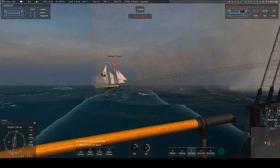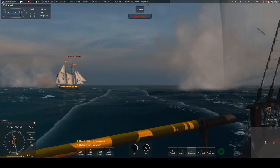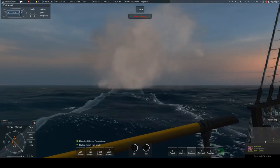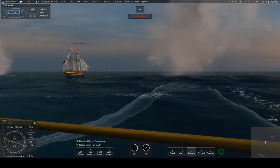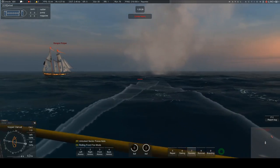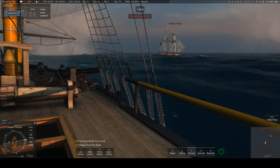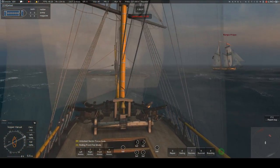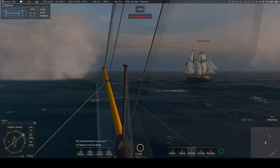Let's get in nice and close and do some damage — put ball on the other side too and see if I can demast him. I'll spend a couple of salvos trying to do this. This guy almost can't sink me, he's in such a small ship. If you're fighting traders you can spend as long as you want doing this because they don't tend to have gun ports.